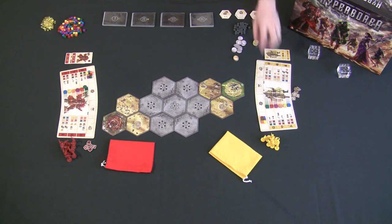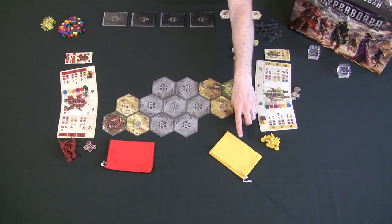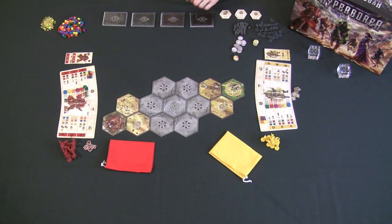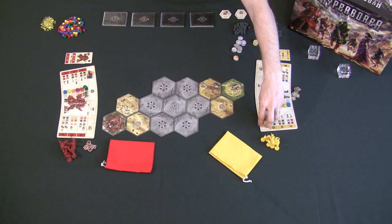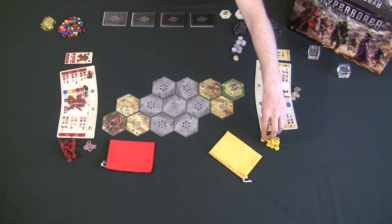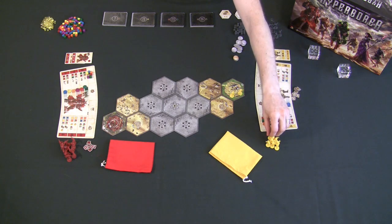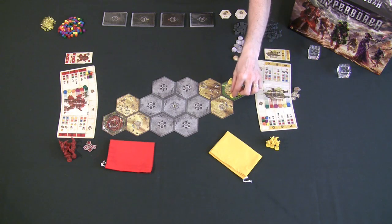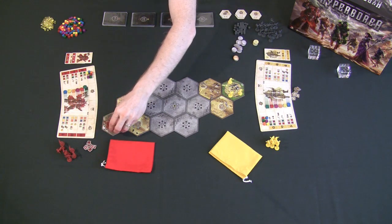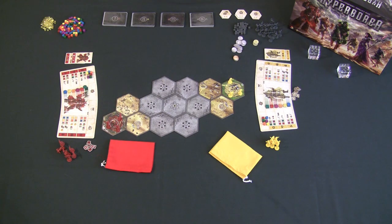Each player gets a race board, 10 miniatures in their color, one cloth bag, six development markers in the six game colors, and six development cubes also in all six colors. Every player then places three of their units outside their capital city on their homeland board — not inside the capital city, but just outside of it.